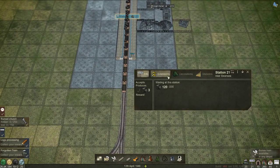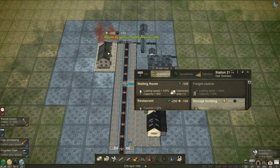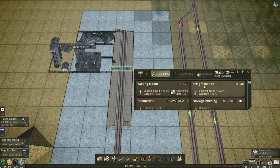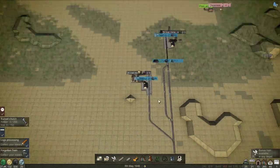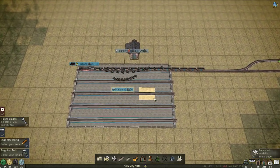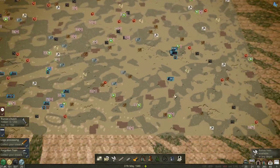These are going to need to be freight stations and they're also going to need a storage building. Same on this one - freight station. I can't put a storage building in yet, but at least we can start. That's our first coal coming in. Now we need to get our first sets of ore coming in.